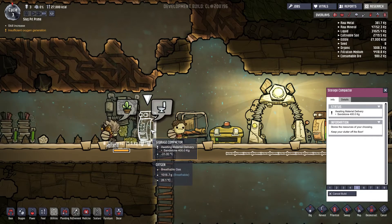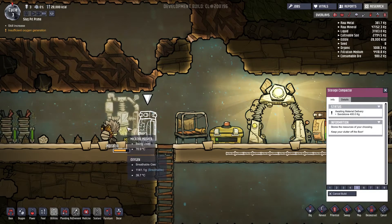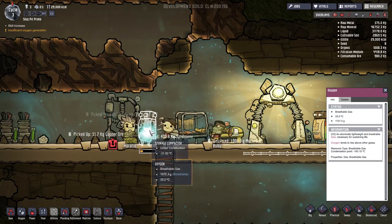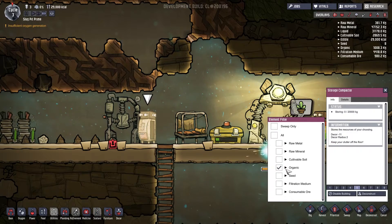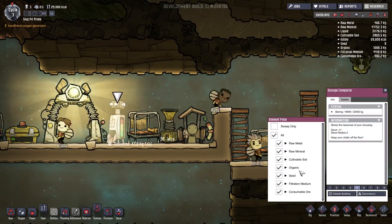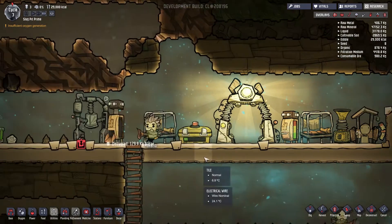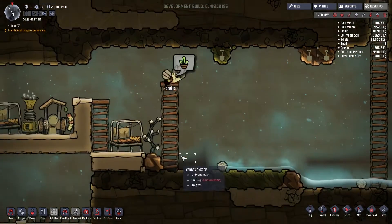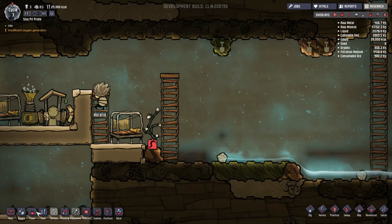We have 27,000 kilocalories of food — 28,000 now. For every little poop loaf it creates we get 1,000 calories. This storage box is going to be organic, which is algae — not contaminated dirt. We don't want contaminated dirt in this one. We've got to make a contaminated dirt one, but the contaminated dirt will actually cause issues for us in the future, so we have to be aware of that.